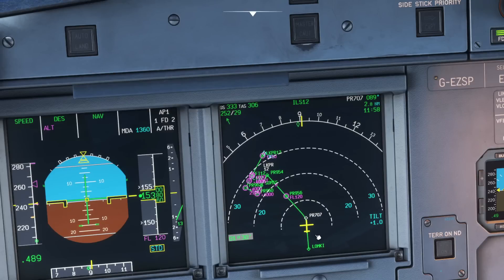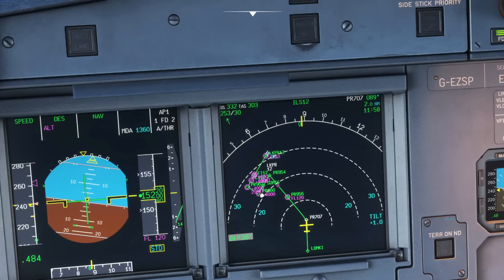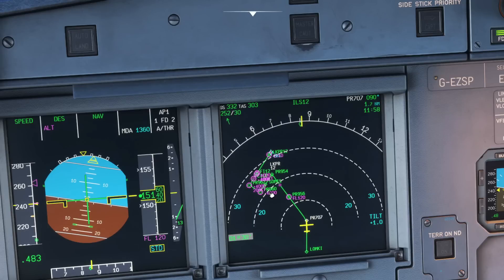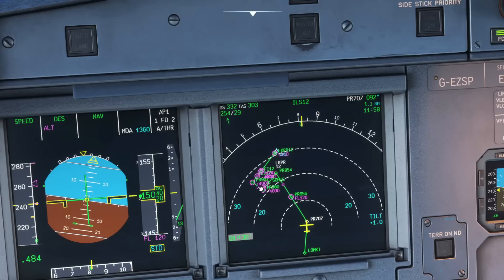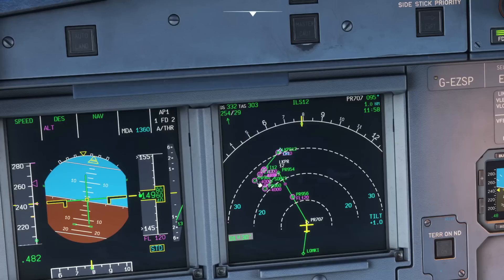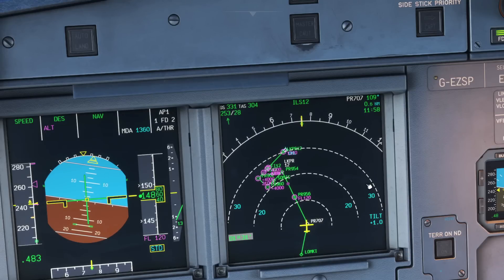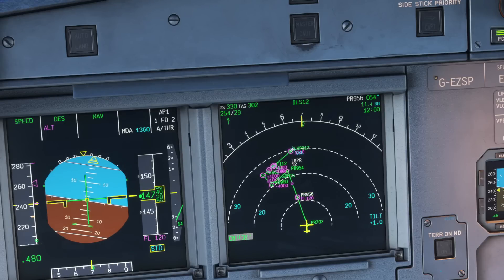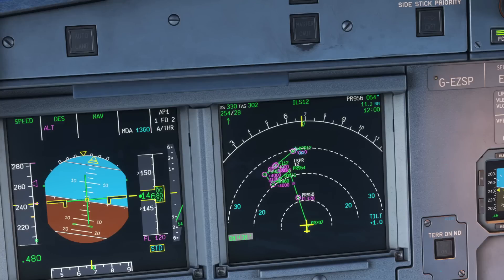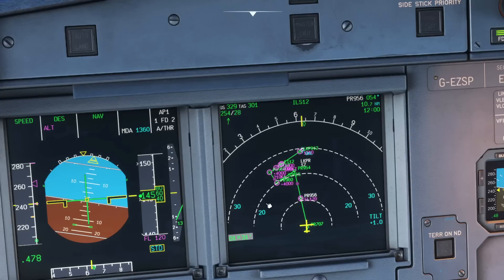If we take a look at the routing on the navigation display, you can see there could potentially be an option to cut some track mileage instead of heading all the way to Papa Romeo 954 — we could go direct to a waypoint further down the approach path. This may also be something ATC asks you to do, but you need to make sure you can meet the profile — that 4,000 feet platform we spoke about. If ATC is cutting your track mileage, you're going to have to get down quicker, and that's where you as the pilot need to be vigilant in knowing whether you can safely accept that shortcut.